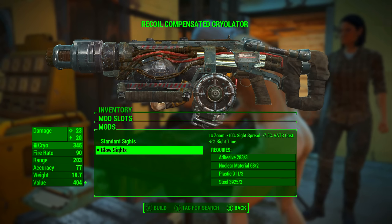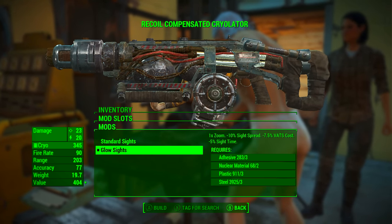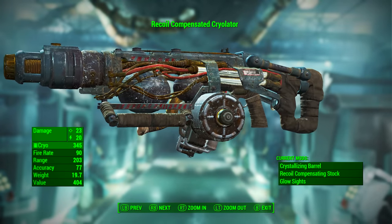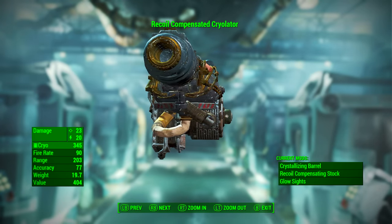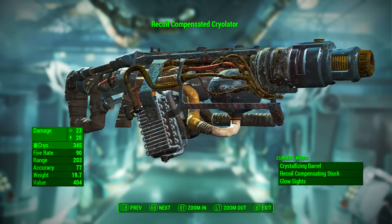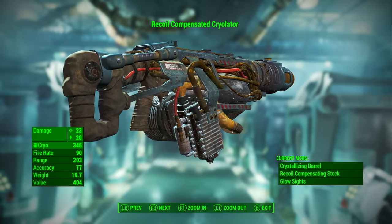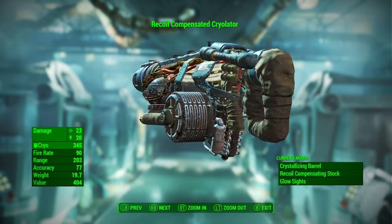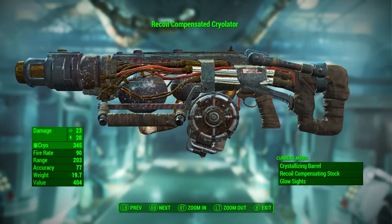The glow sights bring 1% zoom, which means absolutely nothing, minus 10% sight spread, minus 7.5% VATS cost, and minus 5% sight time. Now that the Cryolator has been modded out, it has a base ballistic damage of 23 and a base energy damage of 20. It uses cryo cells as ammunition, has a fire rate of 90, range of 203, accuracy of 77, weight of 19.7 pounds, and a value of 404 caps. It is now called the Recoil Compensated Cryolator.